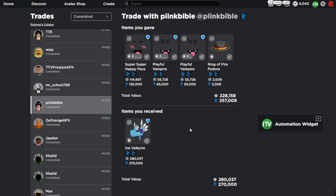The next trade is an upgrade into the Ice Valkyrie — a 13k win on an upgrade. Ice Valk wasn't the best at the time but now it's gotten a lot better, so this is actually a huge win. I gave some decent items but overall a very nice upgrade and a very nice win.